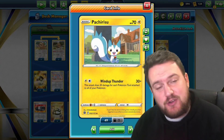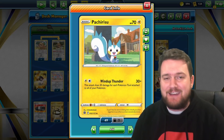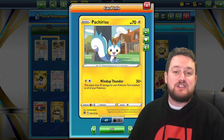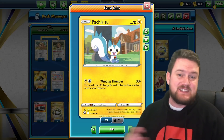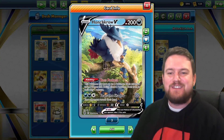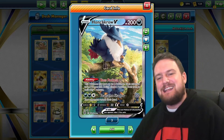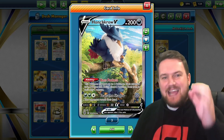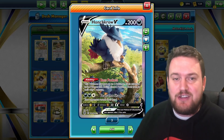It's Pachirisu! With its attack Wind Up Thunder for a Lightning and a Colorless, it deals 30 damage times the number of Pokemon tools attached to each of your Pokemon. That can potentially add up to very high numbers, especially with the brand new Boss Pockets Honchkrow, which has a super neat ability allowing our Honchkrow to attach four different tools to it at any one time. In fact, they don't even need to be different — you can attach any four tools you like.